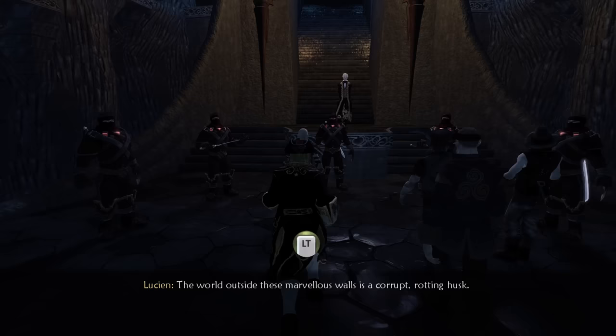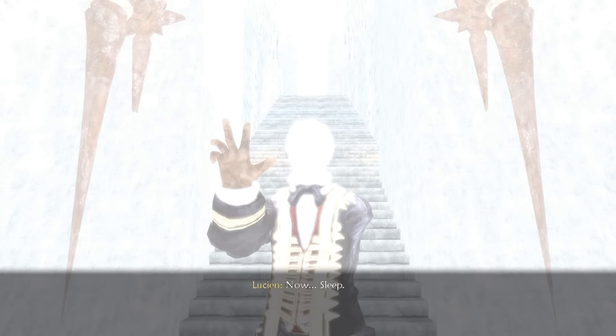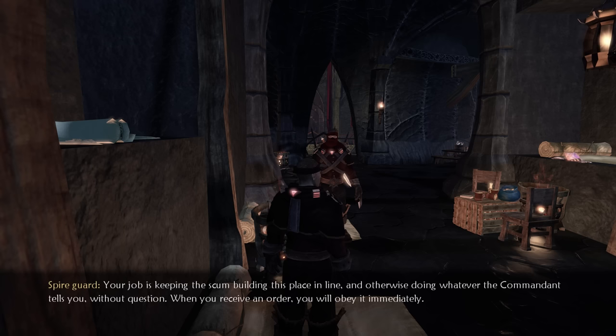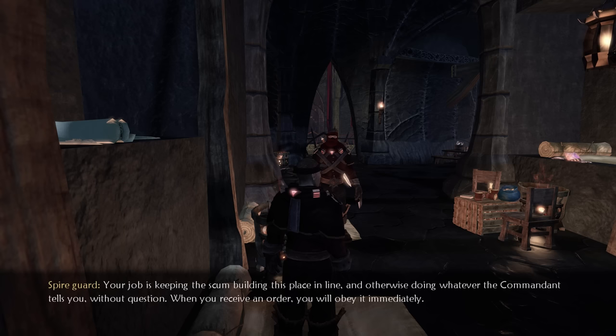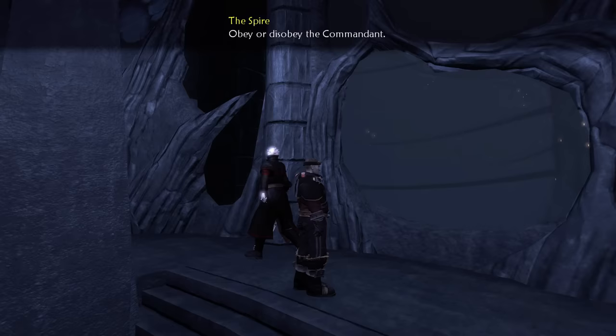Getting off the boat, me and the rest of the unfortunate souls forced to go through this prison segment come face to face with Lucien. If the guardsmen hadn't taken my weapons this would probably be the end of the game. But we have a few more hours to kill, so Lucien puts us all down for a nap where he shaves my golden locks and strips me of my fashion sense - probably because he felt awkward that we both showed up in the same coat. While stuck in this hell I have to follow the orders of the Commandant.